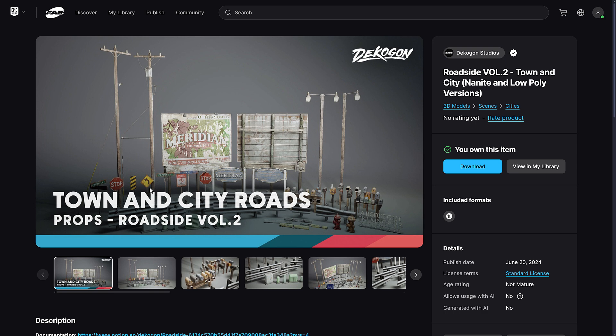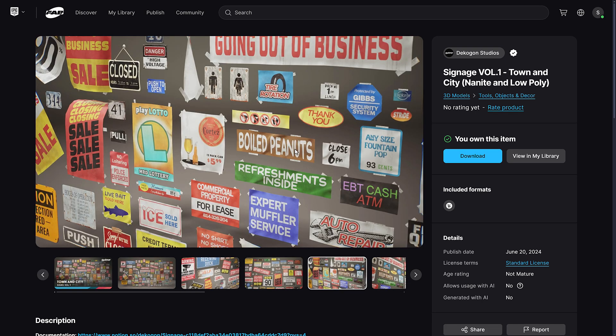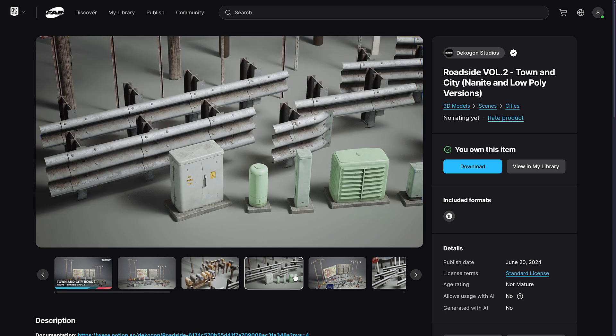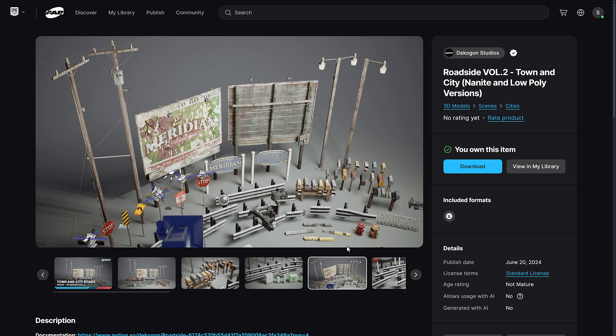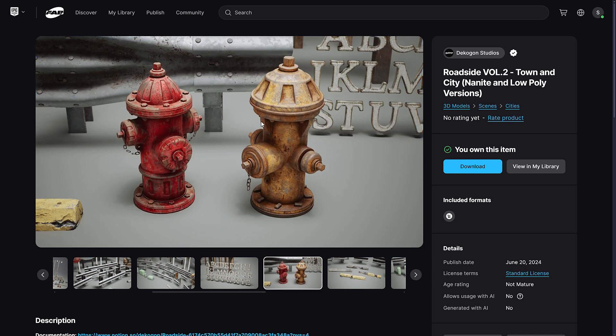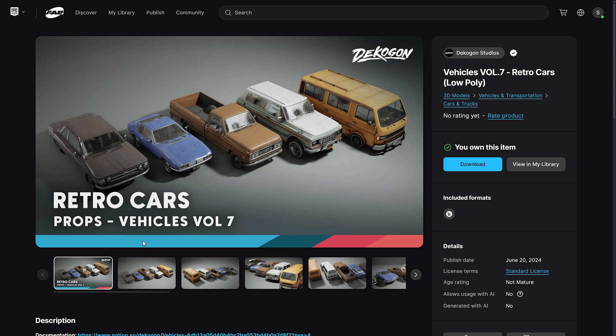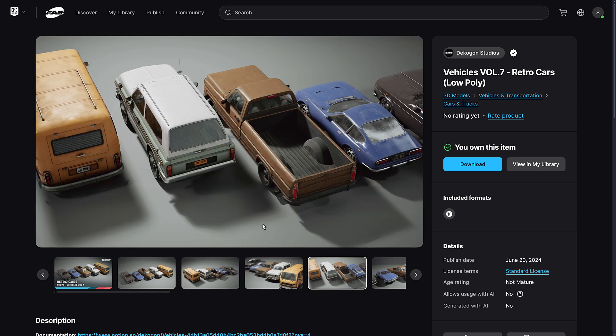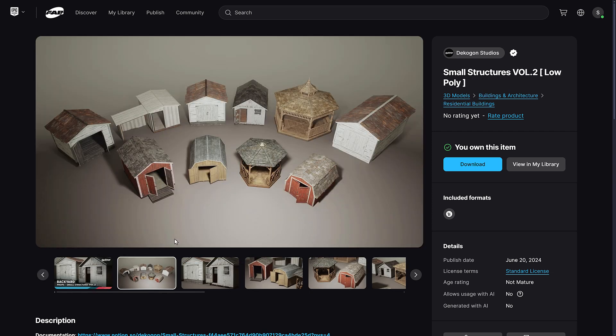We also have a boiled peanuts stand, which seems very random. Then there are city signs — stop signs, street signs, and lettering so you can create your own town's name; here they've created it as Meridian but you can make it whatever you want. Then you've got mailboxes, guardrails, transistors, hydro lines, and vehicles — two or three asset packs with different low-polygon cars, plus backyard props like gazebos, barns, and sheds.